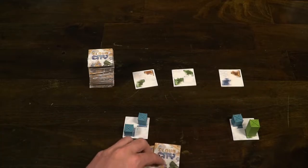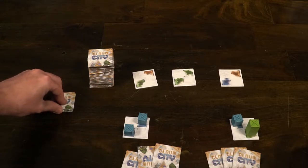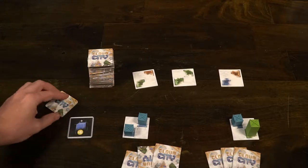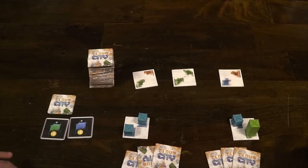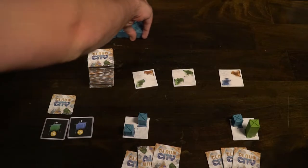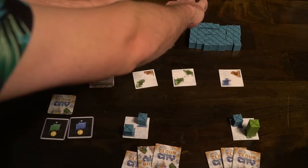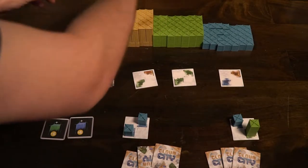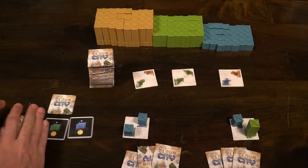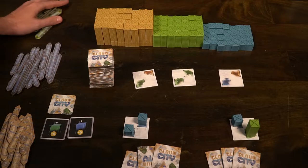Then set the walkway piles up. Go ahead and place the blue, the brown, and the green walkways within reach of all players — they'll correspond from one space all the way up to six spaces. After that, deal out two objective cards from the objective deck after shuffling; that will be your unique bonus victory objectives at the end of the game. Last but not least, take the buildings and place them out within reach of all players next to the board so that players can gather them and place them when building their city. And that's pretty much the setup.